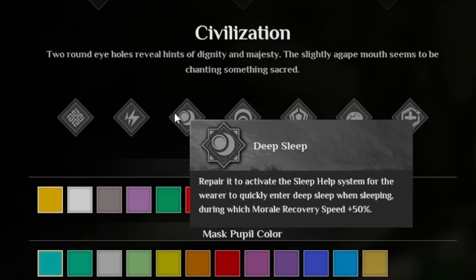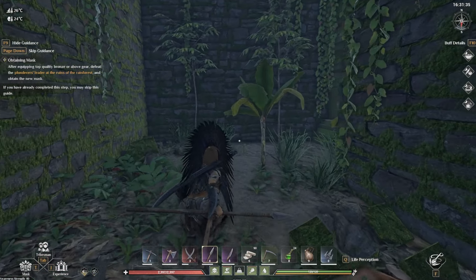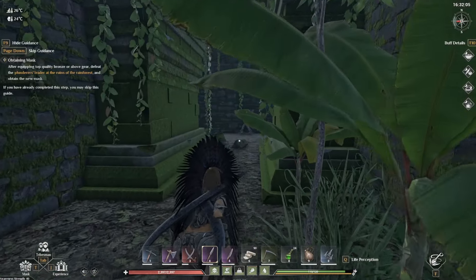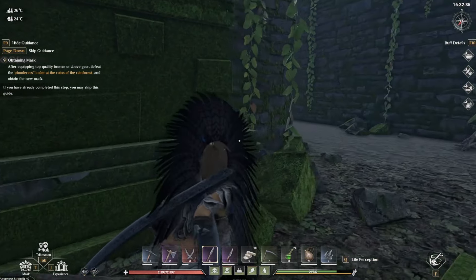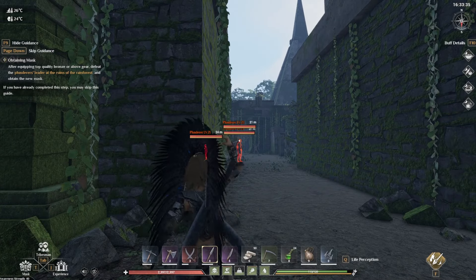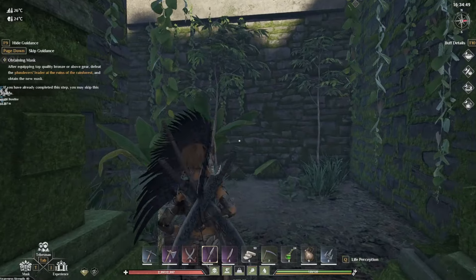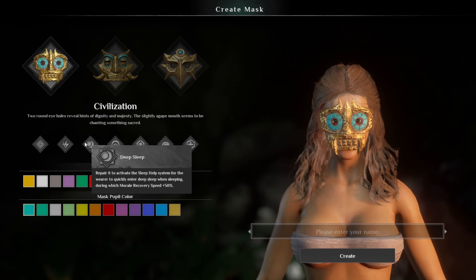Deep Sleep might be a little more confusing. This one ups your morale recovery speed by plus 50%. Morale is a stat on your character, and sometimes you need to sleep and rest to bring it back up — otherwise you get slow, lose stamina, and things like that. So basically, this perk makes you recover morale faster when you sleep.